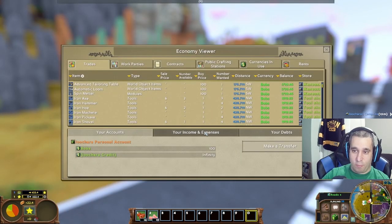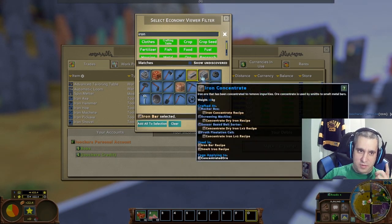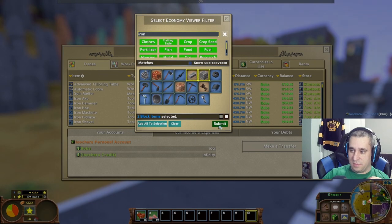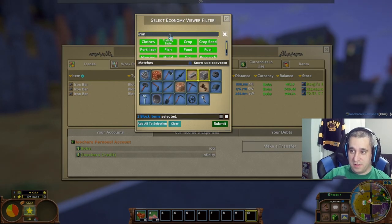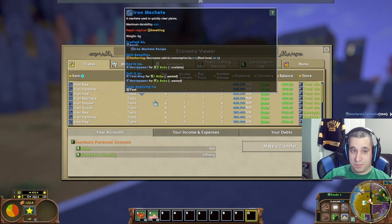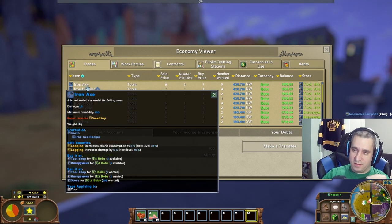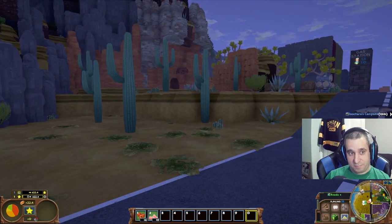Alternatively, hit Y to bring up the economy viewer. Hit the gear icon next to 'item' and you can filter by name. Type 'iron' and you can see all iron tools for sale, or search for multiple items at once. It'll show you what's available — who's buying or selling. That's my go-to when I want to quickly check multiple things without spamming chat.